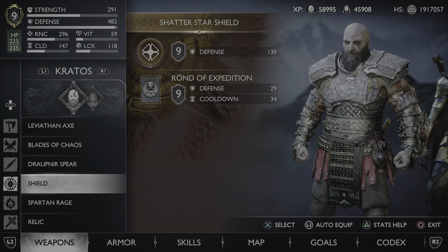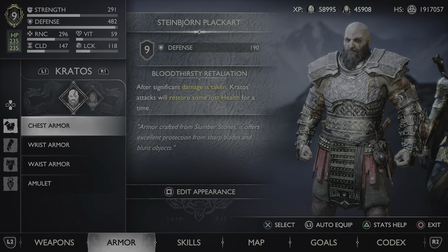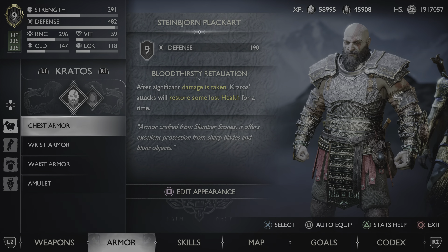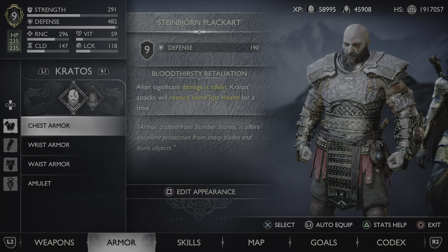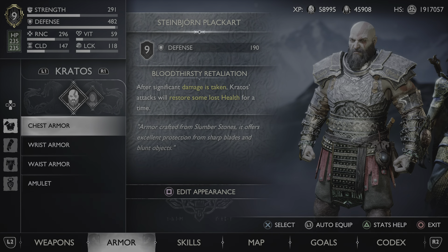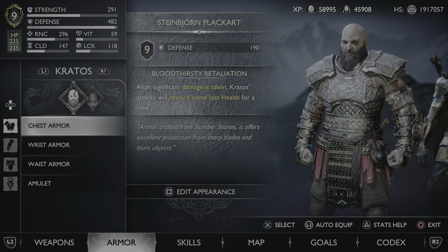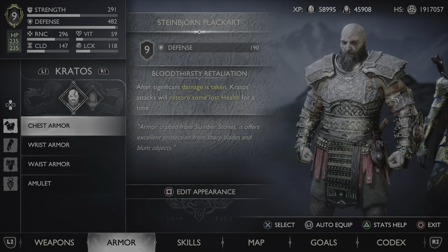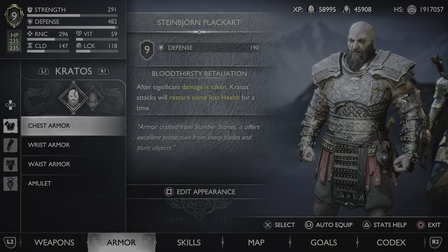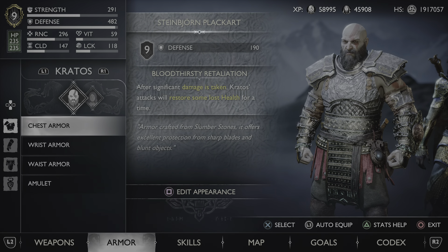Now we're moving on to armor. For the chest plate, I use the Steinbjorn Plackart — after taking significant damage, Kratos' attacks restore some health for a time. When I was using it, it was basically after any damage is taken. You'll see a little pop-up that says something like 'Bloodthirsty Retaliation' in the corner, and that's when you know to hit enemies and restore health. It's really helpful, and it also provides a ton of defense.